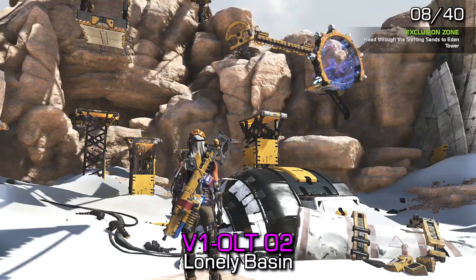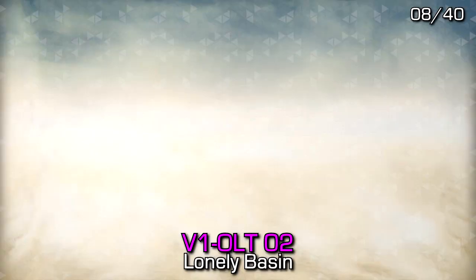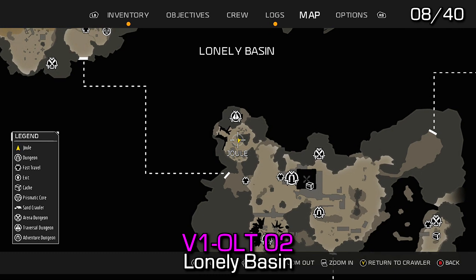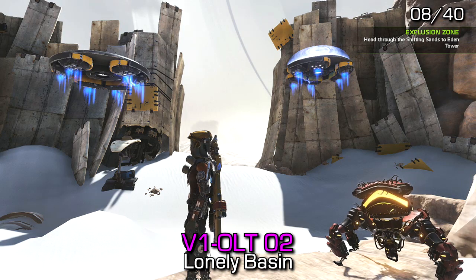You can find Violet 2 near this puzzle area. There is a small alcove section with a break between the barriers that lie in the area, and next to some spaceship parts you'll find the audio log.